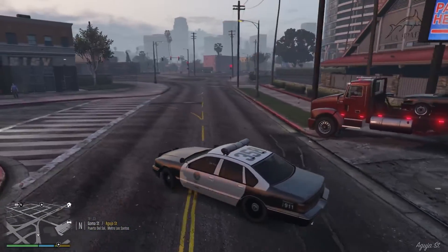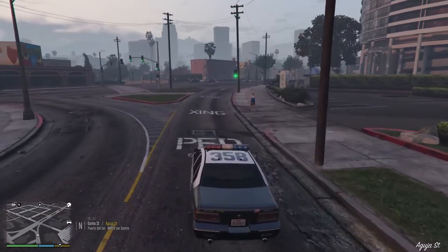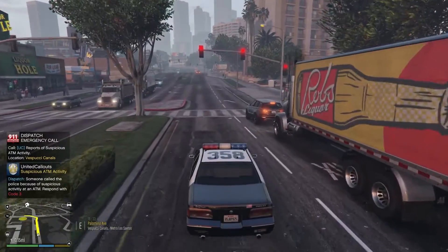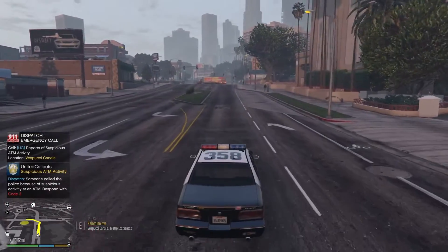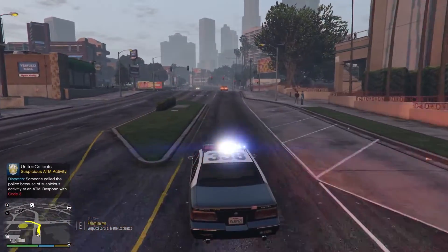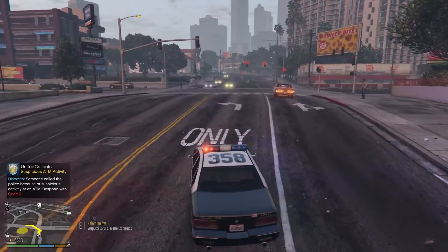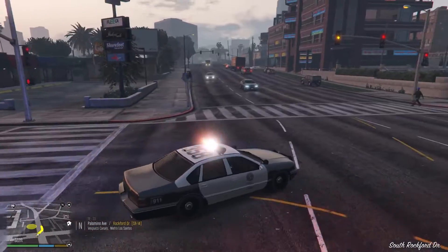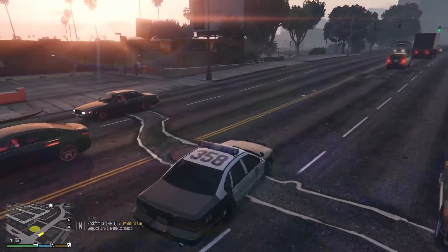Let's get back at it — 10-8. We just got a call for suspicious ATM activity right up the street. We're going to respond without lights. It says code 3 but I don't want to let them know we're coming so they'll be ready or can run. I like being sneaky, so we're just going to slip up here and see if we can catch them in the act.